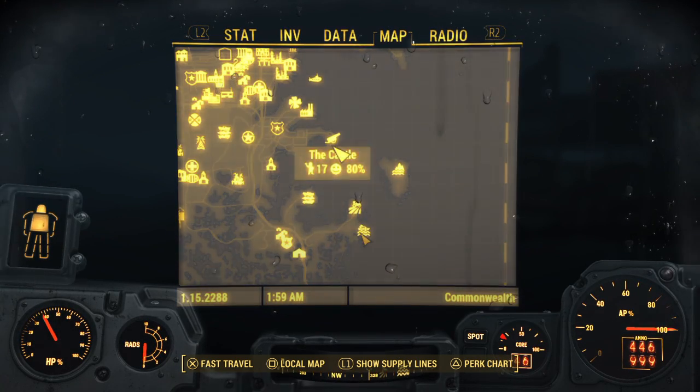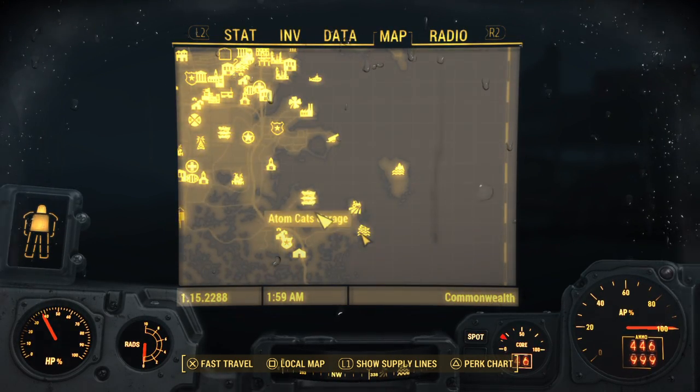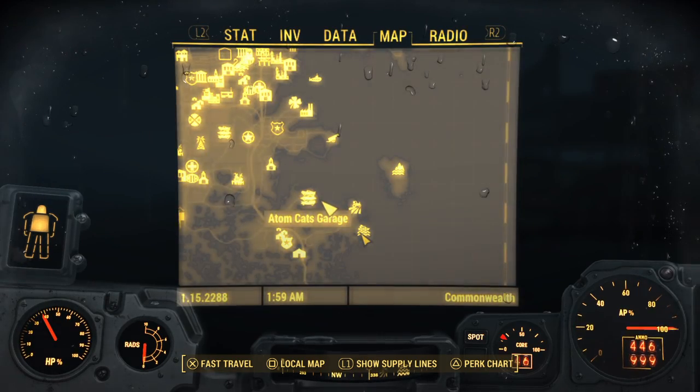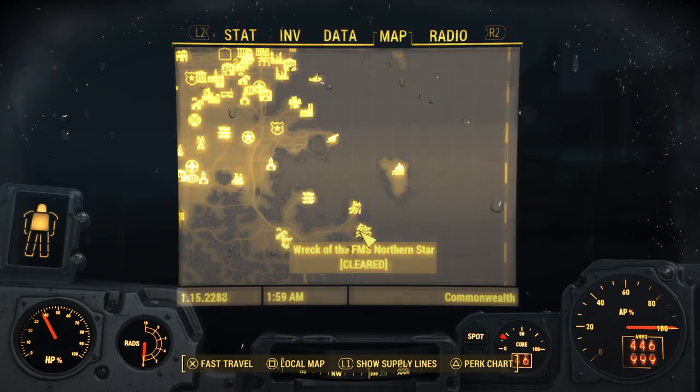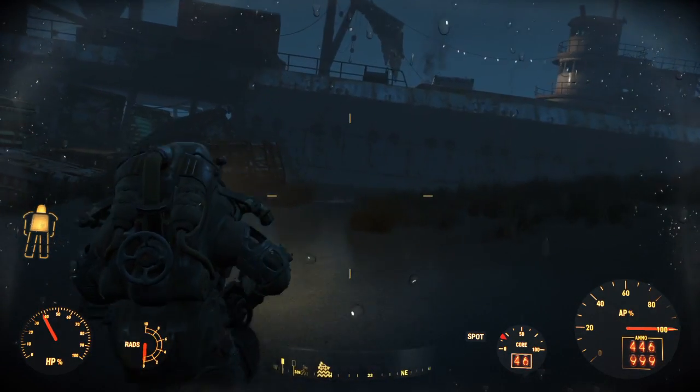We've got the castle just up here. So again, it's just south, quite near the Atomcats if you've been following through my guides previously. I believe this is the agility one.